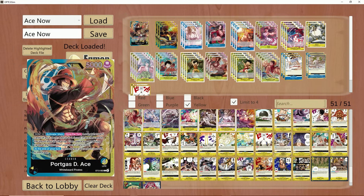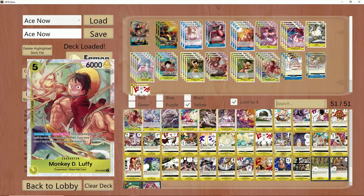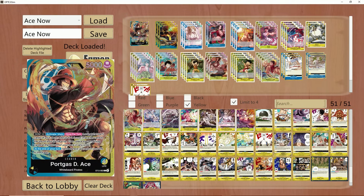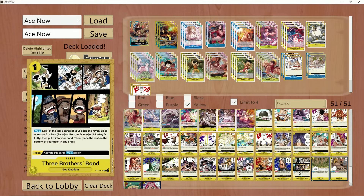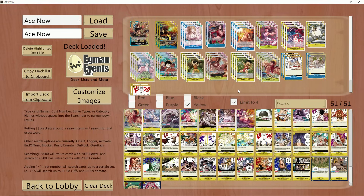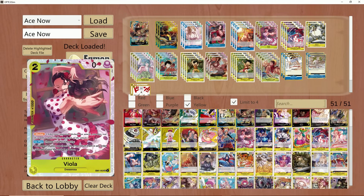Therefore it hurts your leader ability, because you need to see the older Ace, Sabo, or Luffy off the top 5 with your leader ability to get value with the little ones. If you're searching out with Garp or the event, more often than not you're putting those cards to the bottom of the deck. So I thought Garp was kind of hurting consistency here, especially considering we were playing with cards like X-Drake, which is no longer in this build.